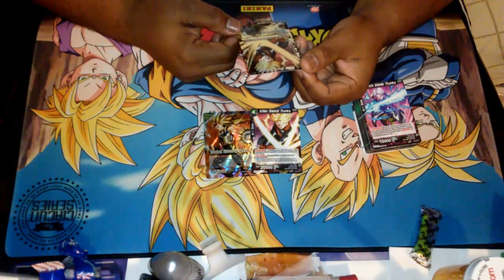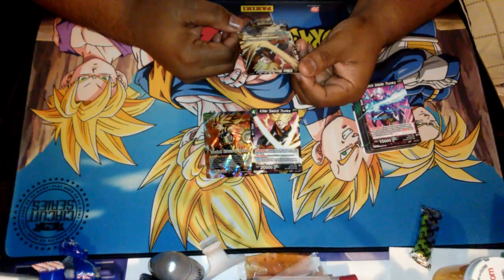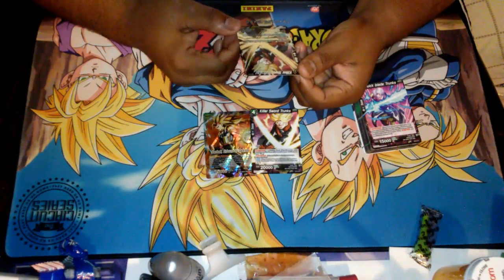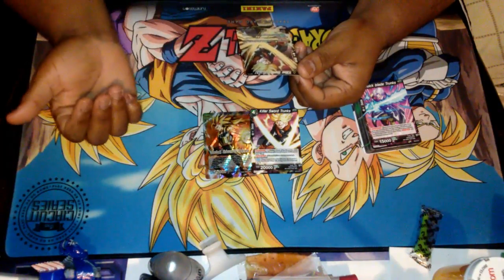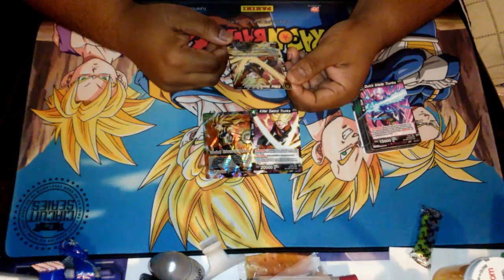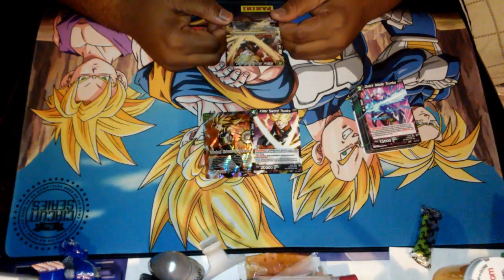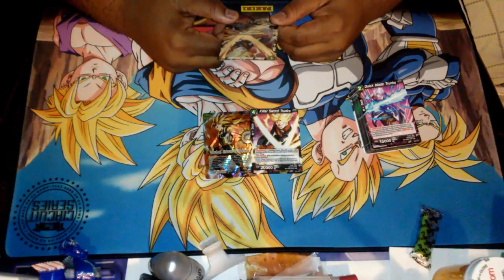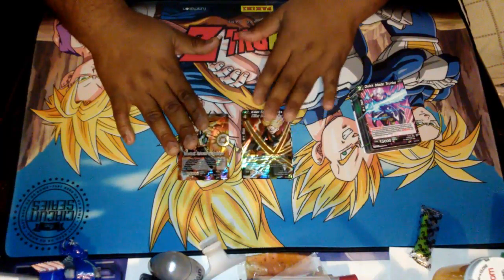This is Killer Sword Trunks Xeno — Xeno Evolve four on Trunks Xeno. You play this card in active mode by sending the specified card from your battle area to your warp area. So you take a Trunks Xeno from your battle area, send it to your warp area, and play this card on top. Pretty cool. It has Double Strike, and auto — when a card evolves into this card, choose up to one battle card in your warp with energy cost three or less and play it. Great card, great card guys.